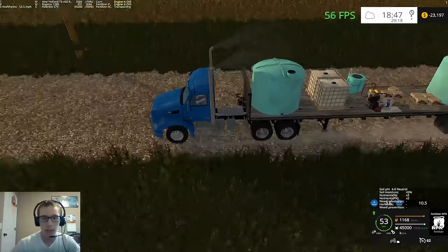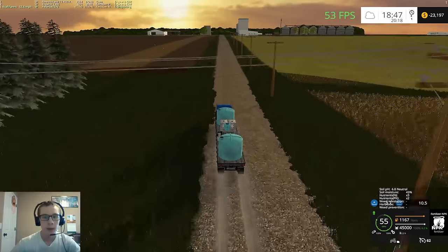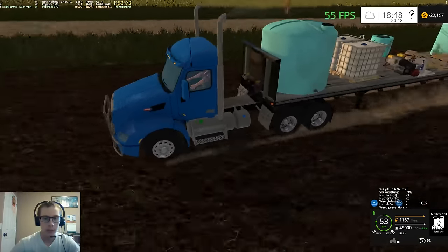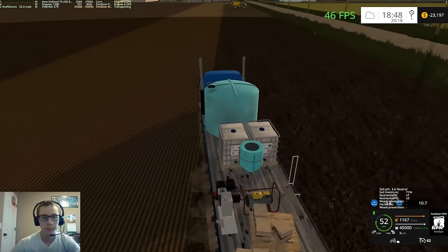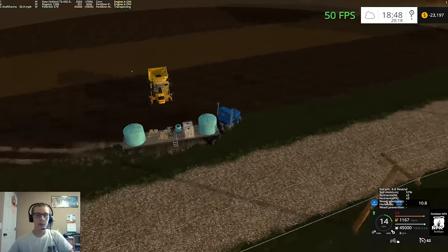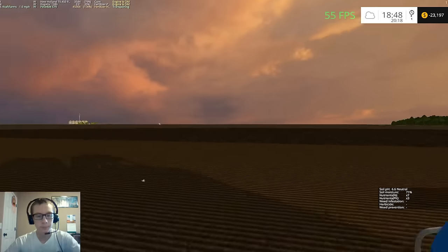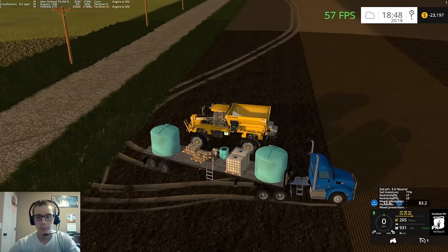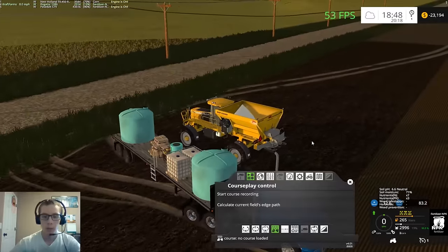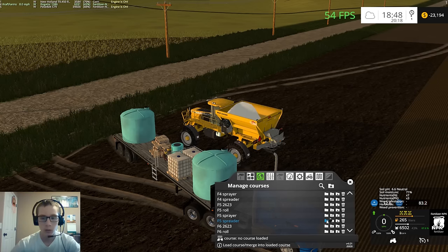Even with two hours on this truck it's still not dirty. I want to go back in and add dirt to all the rest of the truck - only the blue part has dirt on it currently. I want to adjust the dirt duration to make sure it doesn't take ages to get dirty. Let's get this guy filled up - we're in field five and need to load up the field five spreader.